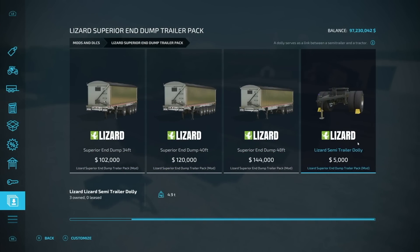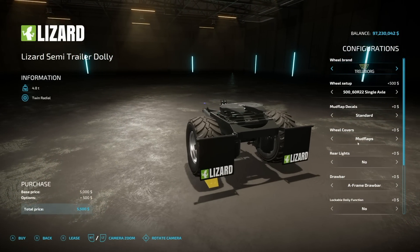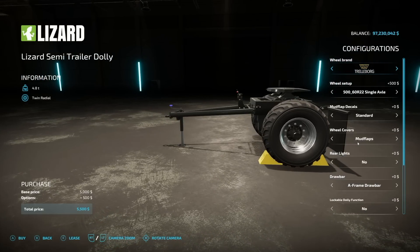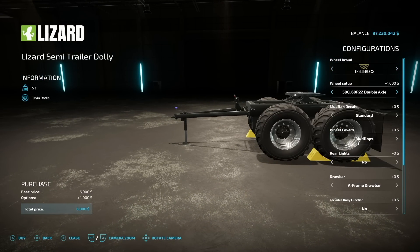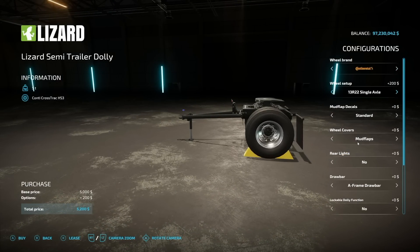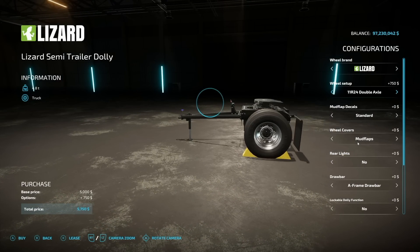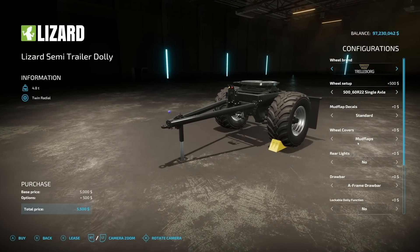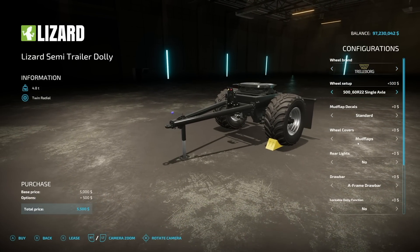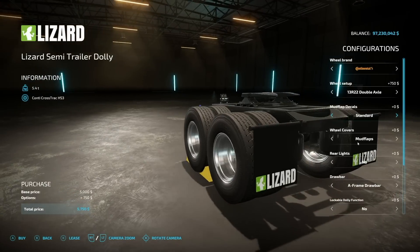Next we've got that dolly — 4.9 tons. Wheel options include Lizard, which brings some different options not on the trailers, like Trelleborg. We've got single and dual axle options, and Continental as well. There are a couple of different wheel options — if you're using Lizard or Continental definitely go with those, but you can use this with something else if you want because it does have a really cool feature. Setting it up to Continental with dual axles.